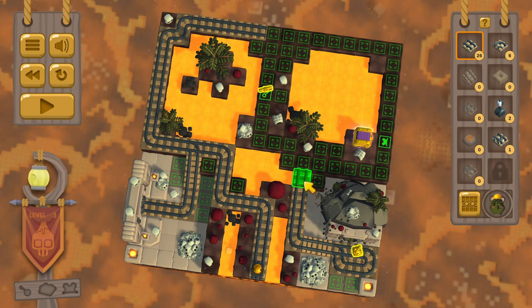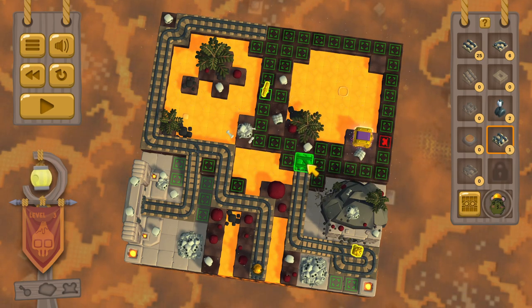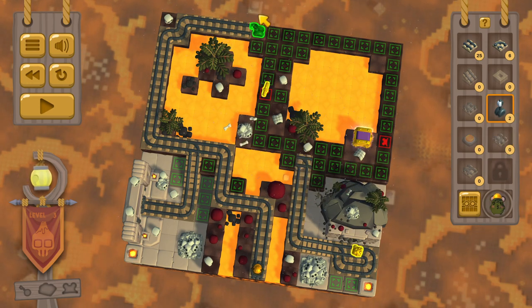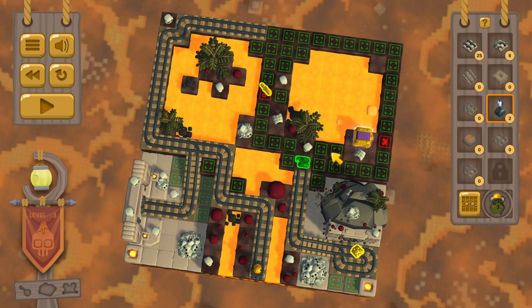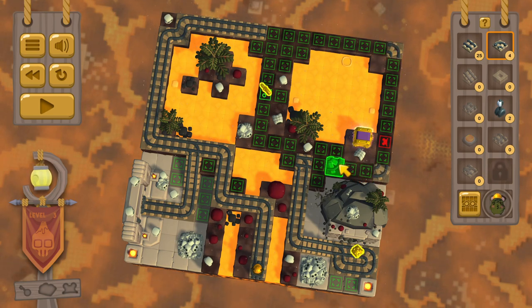Do we use this one down here? We do, don't we. Let's see — and it's gotta be either this way or this way. This way works — we just go this way first. Actually that way doesn't work. Oh, that's what we need the lever for — got it, got it.